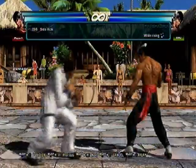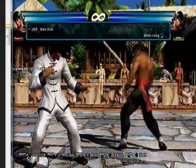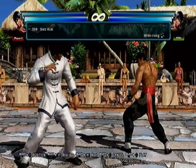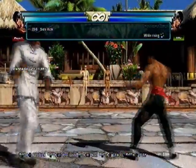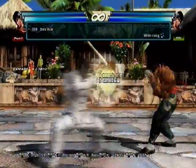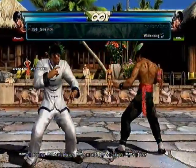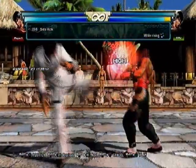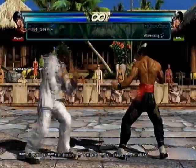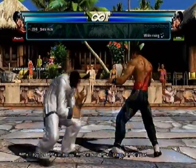Slide kick — this move is safe, actually plus 1 on block, and it's auto-DSS. You don't have to do any button — it moves into DSS automatically. When you do back-forward-forward you are plus 13 on block, so this is a really good move, but it's very slow. You are plus anyway so it doesn't matter. And it's a high — so you can do whatever DSS mix-up you want from here.